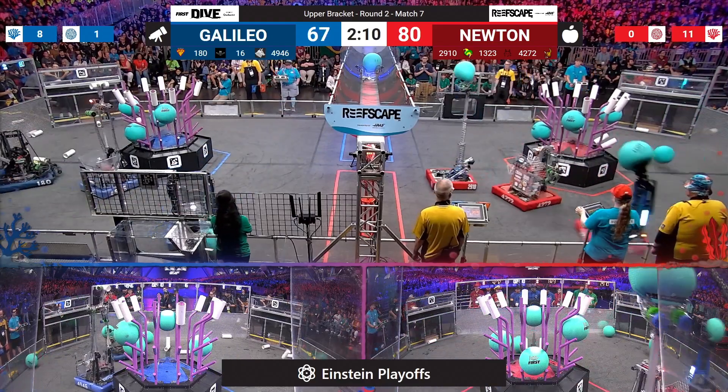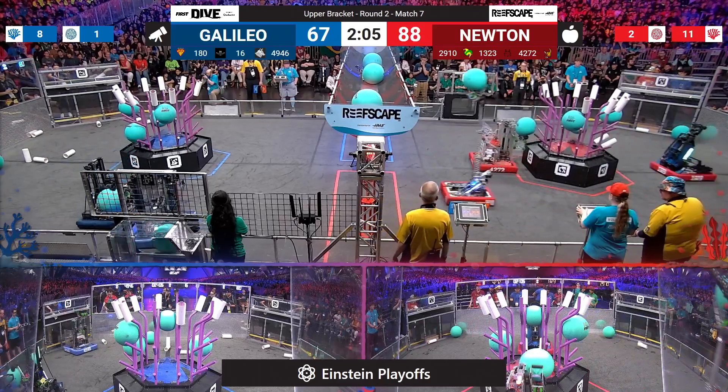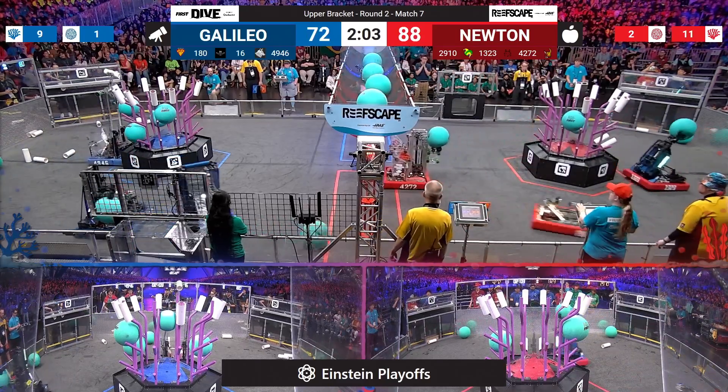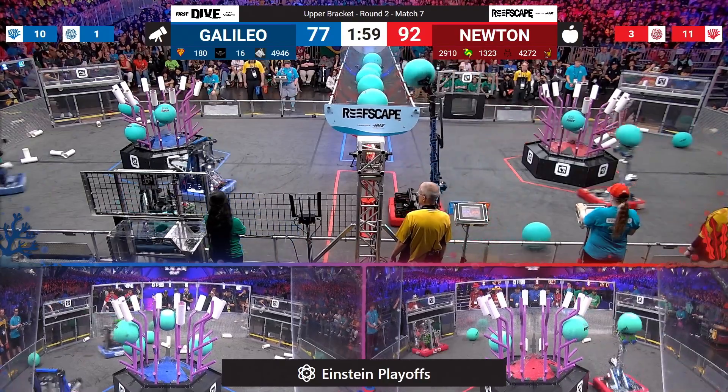It looks like Bomb Squad lowers their elevator. They're going to bring that over to the blue alliance processor. Bomb Squad trying to nudge that on in, but it appears it rolls away across toward the Newton red alliance.